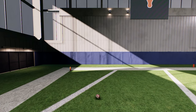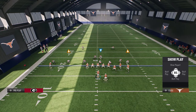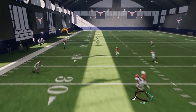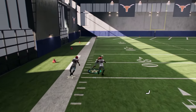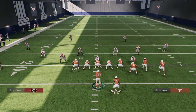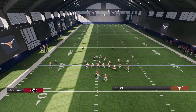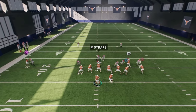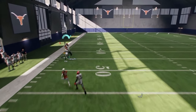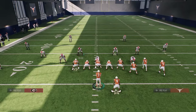Ironically, one of the best ways they can defend this is by calling Cover 2 Man. Sometimes you'll get a favorable look, but a lot of times in man coverage — whether it's Cover 1 Robber or Cover 2 Man — he's going to get jammed. As you see here, that reroutes the route, and it's really not a good route for what we're trying to accomplish. So man coverage actually hinders them in playing zone.